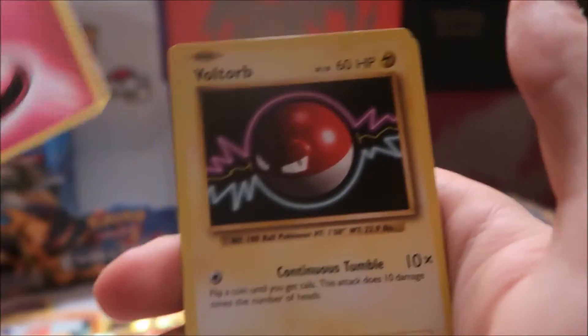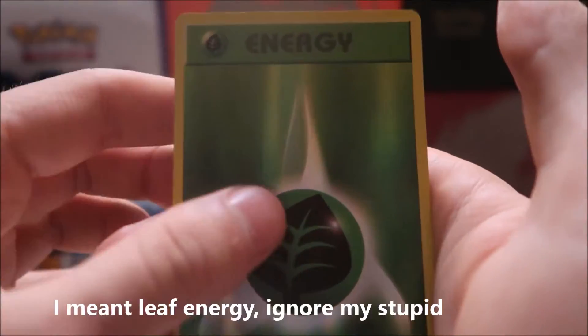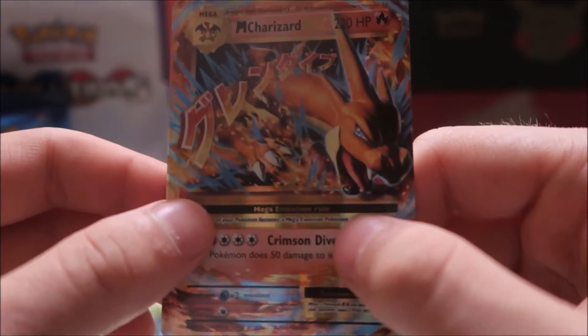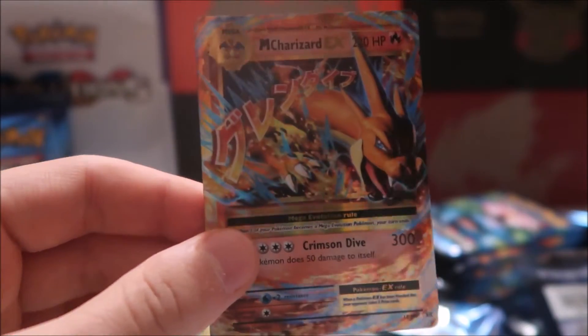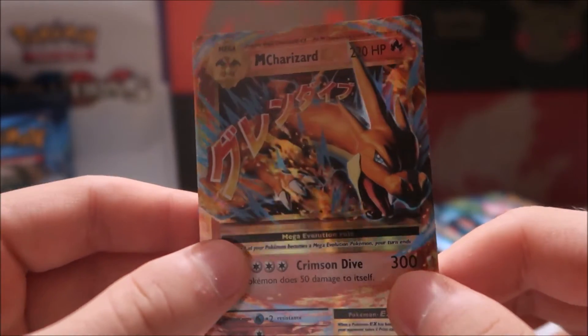We have Fairy Energy, Voltorb, Tangela, Poliwag, reverse holo Lightning Energy — that's very nice — and guys, oh my goodness! Apparently the white code card trick does have some merit, because we just pulled a Mega Charizard EX! Our first EX of the box — I think we're about six packs in. That is a really nice pull!